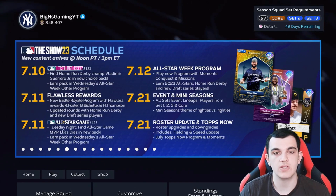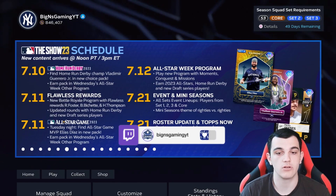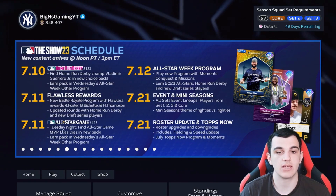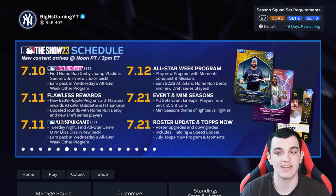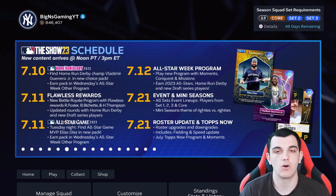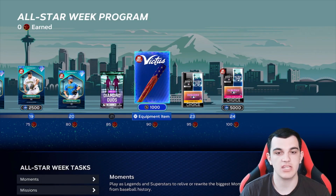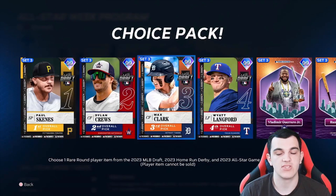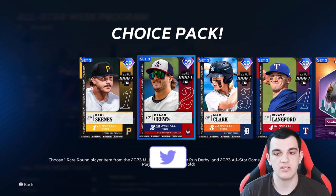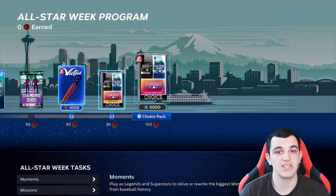Since I didn't cover these cards and content earlier, I'll go over them today. On 7-10 we had home run derby cards. On 7-11, which was yesterday Tuesday, we had a new BR program with a couple of new flawless rewards, and we also got some all-star game cards. Elias Diaz — totally didn't expect that — won all-star game MVP, got a 99, and there were a bunch of other cards. They're still 97s for the highest overalls, but they do add a 99 rare player non-sellable at the end. So you can get Paul Skeens, Dylan Cruz, Max Clark, Wyatt Langford, Vladdy, Randy, Elias Diaz, or Yandy Diaz for free. It is non-sellable, so keep that in mind.